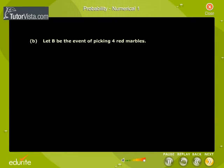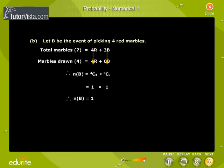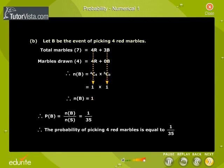Case 2: Let B be the event of picking four red marbles. Four red marbles can be drawn out of four red marbles in 4C4, equal to one way. Therefore, N of B is equal to 1. Therefore, P of B is equal to N of B by N of S, which is equal to 1 by 35.